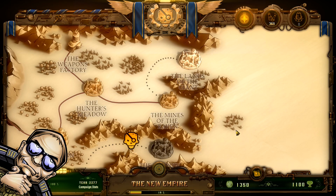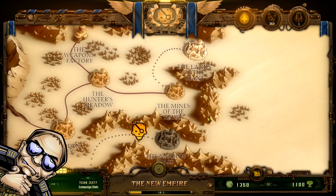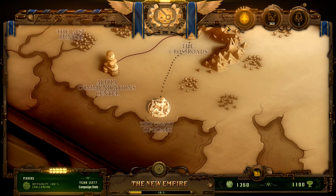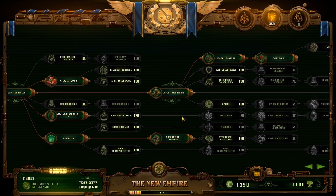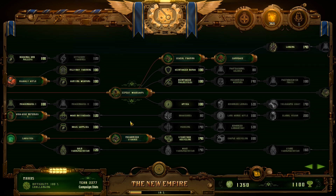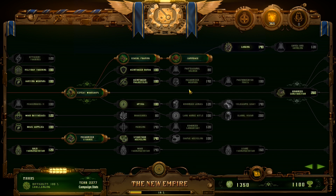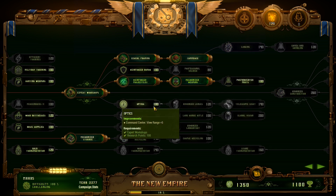Hey, and welcome back to some more Dr. Billions. Before we start another mission - which is going to be the Cost of Bones - I decided to unlock the ballista, because we are almost certainly going to need that. I don't think it's a good idea to skip it, but technically you can skip it; it doesn't lead to anything else. But we are going to unlock the ballista.